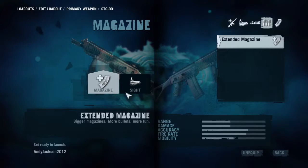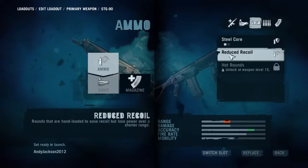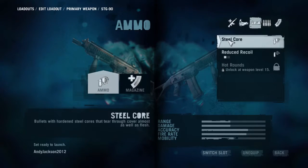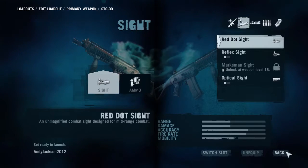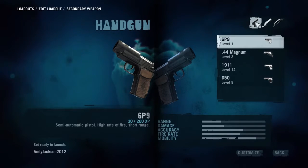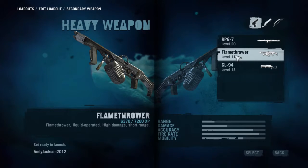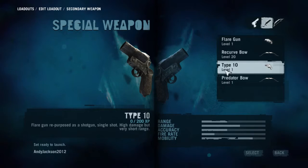I can go to red dot and the other one — that would be the primary. For secondaries, the first grouping is pistols, the second grouping is rocket launchers, and you can also have a flamethrower as a secondary. The third grouping is bows and flare guns.